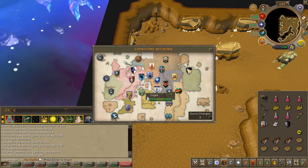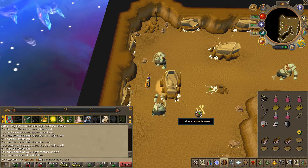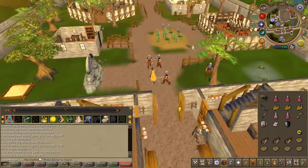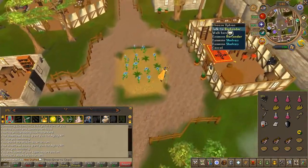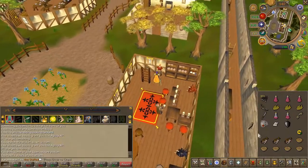Moving forward, let's head to the Dragon Inn pub in Yanille. Use the dragon mug on the bartender.